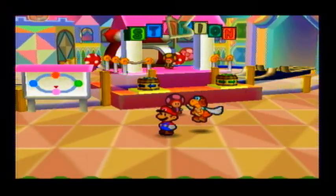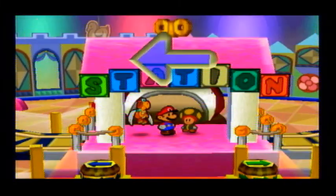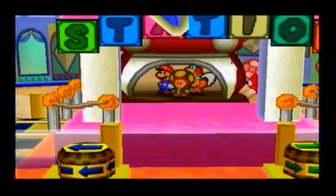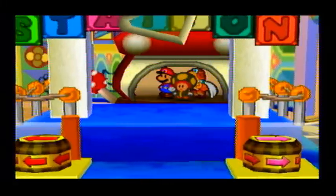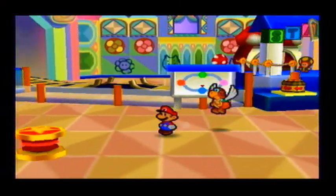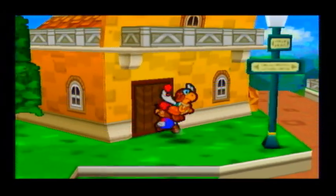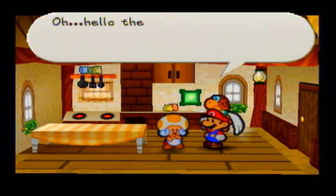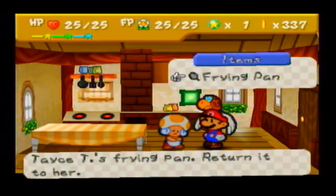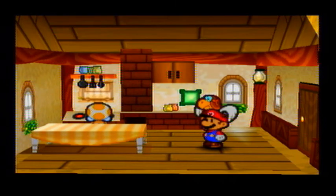Do you remember how the cooking toad lost their frying pan? Let's go ahead and give it back to them — or her, I think it's her. Now that you are outside of her cooking area, you got a free frying pan and when you give it back to her, she's going to cook something special for you. Here's a cake — a piece of cake.